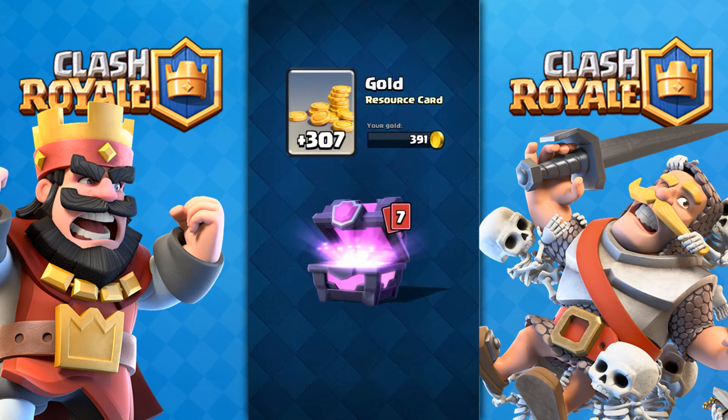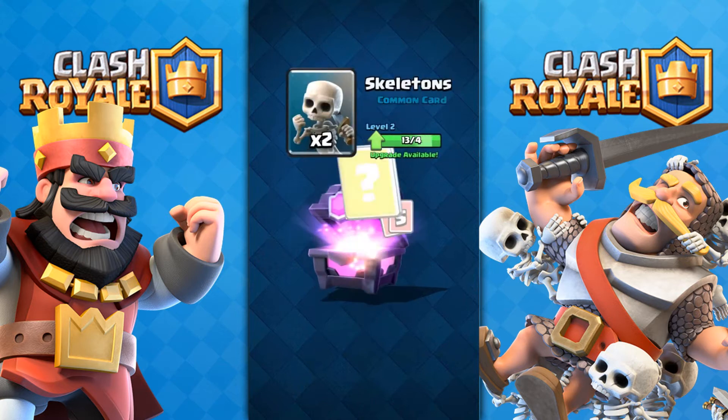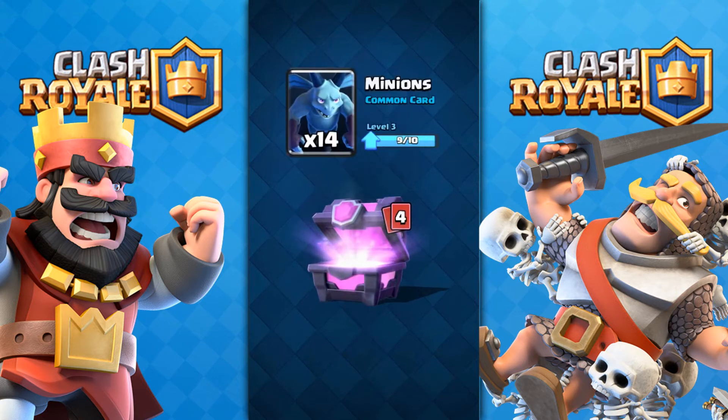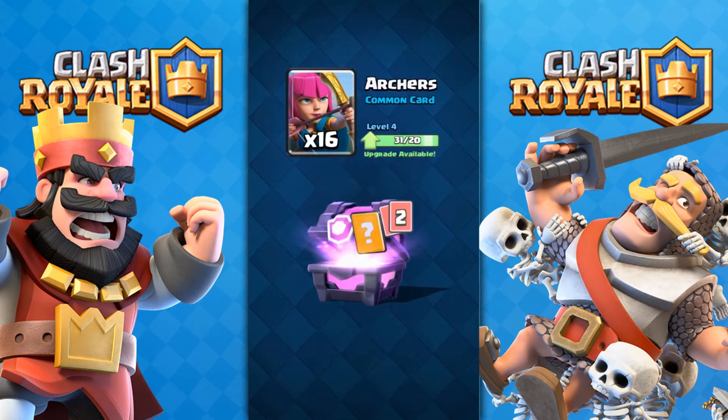This is our first Magical Chest and we got 307 gold, which is a lot. I hate it in slow motion — I'm not doing this. Two Skeletons, not good. I got the Tombstone, I was really happy about that. It's in my new strategy. Minions at level 14, that's really good. I use them.